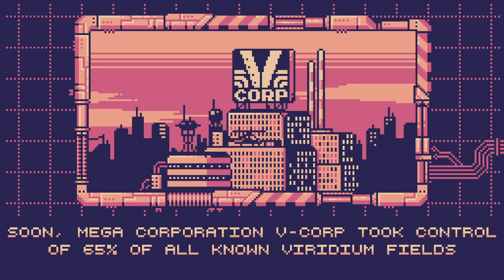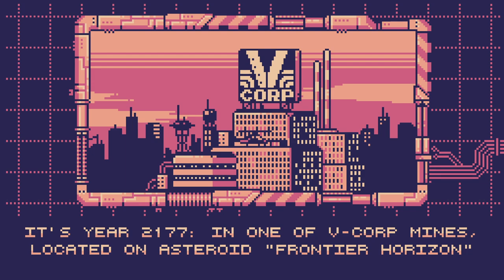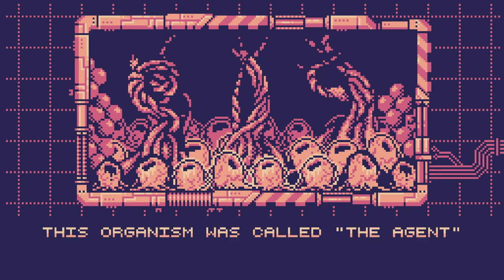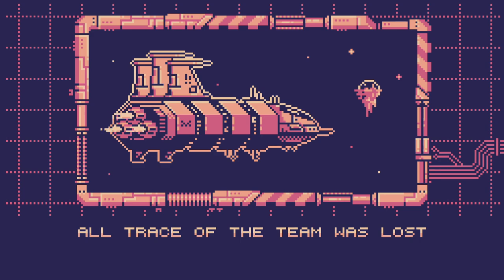You could argue they became native at one point. The Earth took control of 65% of all known Viridium fields. It's year 2177. In one of Vecor's mines located on asteroid Frontier Horizon, an alleged biological organism took over the surrounding ecosystem — I think that's us. This organism was called the Agent. A scientific team was unofficially sent to the asteroid to investigate. All trace of the team was lost. Pretty epic narration, though.